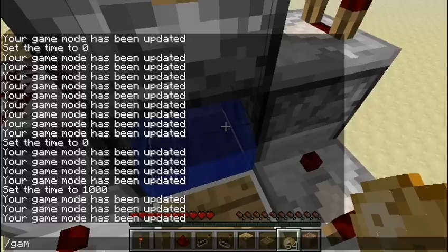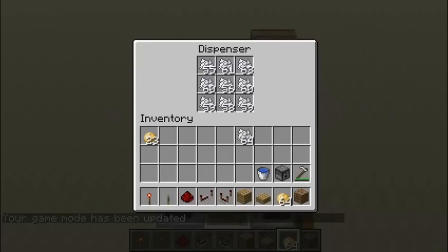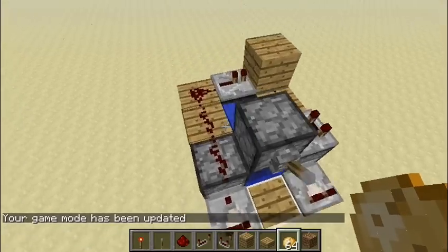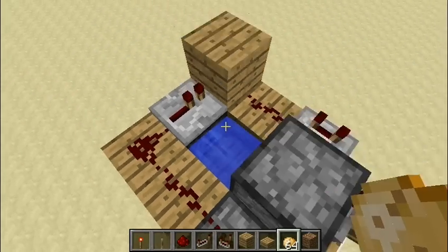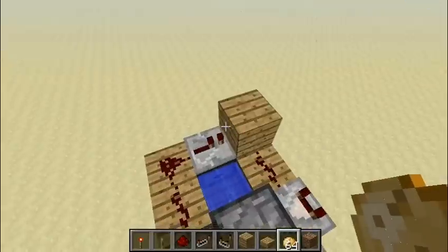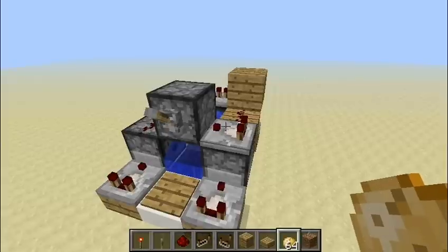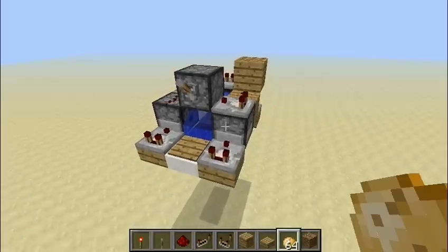It's really simple how this works. These three dispensers are filled with bone meal, and this one in the back has a water bucket — right now it's just a bucket because the water has been dispensed. When I flick this lever, it will turn on all this redstone and therefore power all the dispensers, and when a comparator is pointing towards a powered dispenser, it will send it updates.